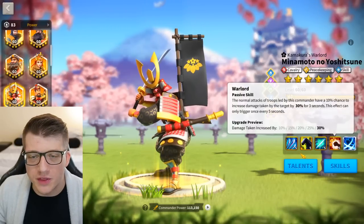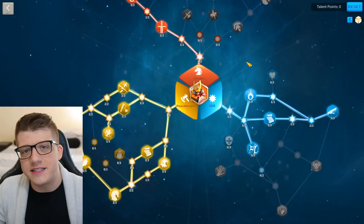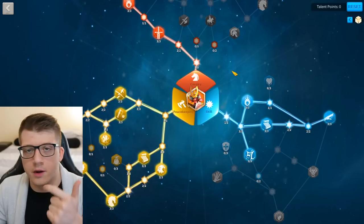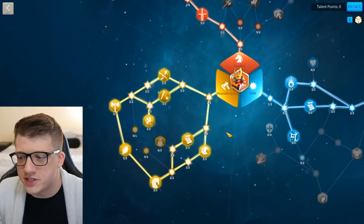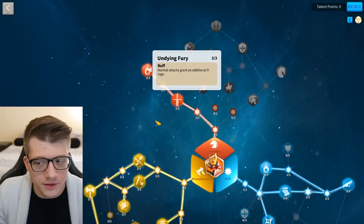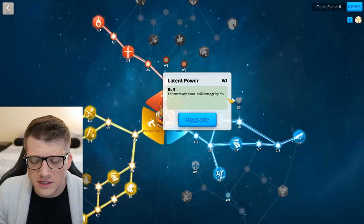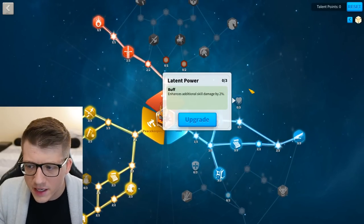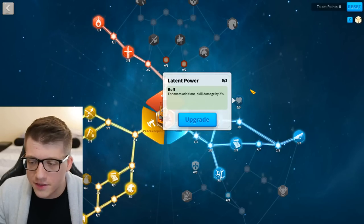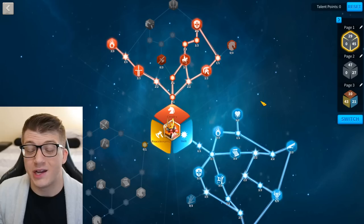Nevsky is a far superior commander overall, but the single-target damage output on Minamoto combined with that debuff can't be ignored. For the Season of Conquest you're really never going to use Minamoto as a primary commander unless you're defeating barbarians or barbarian forts, so it makes the most sense to go all in on the peacekeeping tree, grabbing Rejuvenate and Undying Fury for extra rage regeneration. Minamoto does benefit from Latent Power since a lot of his extra damage comes from the bonus damage over time.